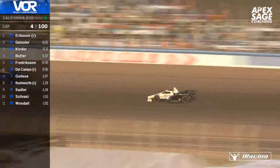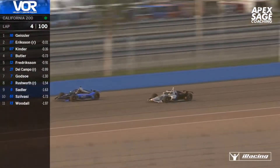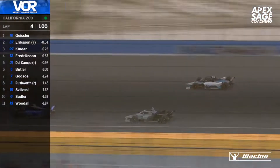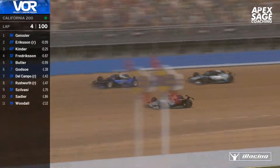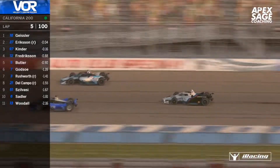Let's take a look at Alejandro Del Campo — he actually raced with us almost a year ago in the Formula One Championship when we organised that. Good to see him back in a VUR league and racing in the top six positions now, as he tries to make a move on the inside of Morgan Butler, but gets a first lesson in IndyCar overracing and has to get out of the throttle, losing two spots to Godso and Rushworth.